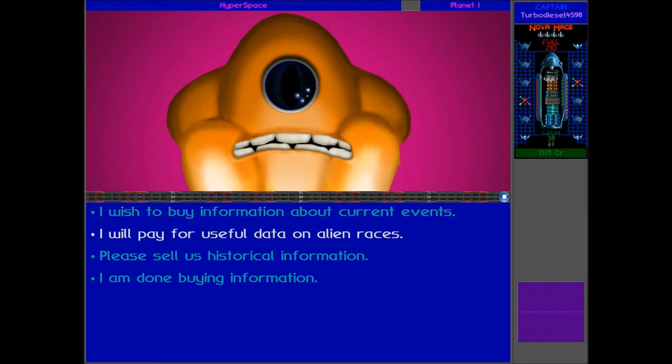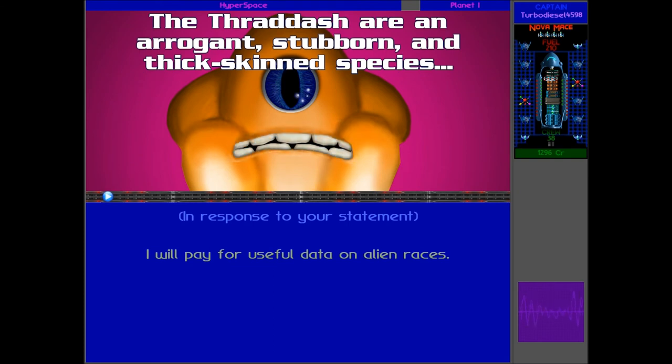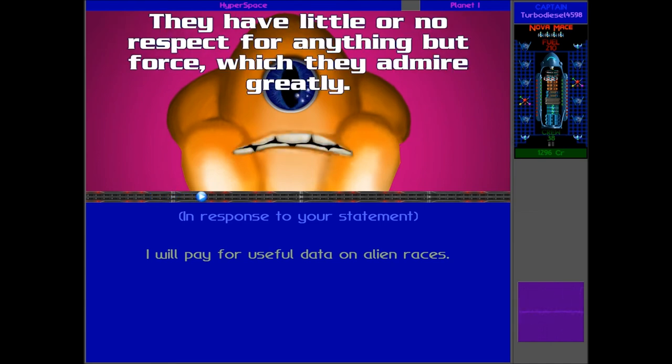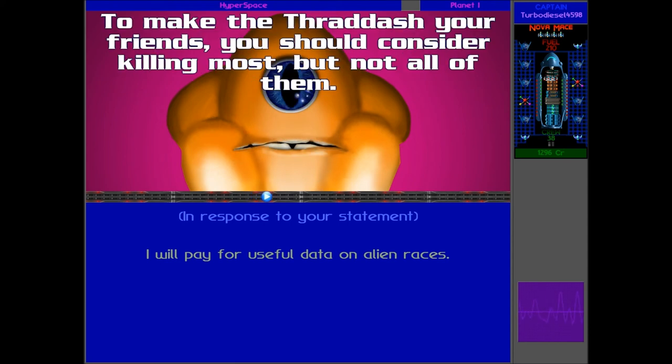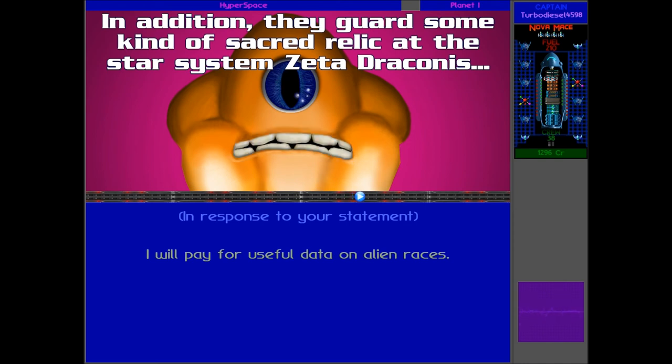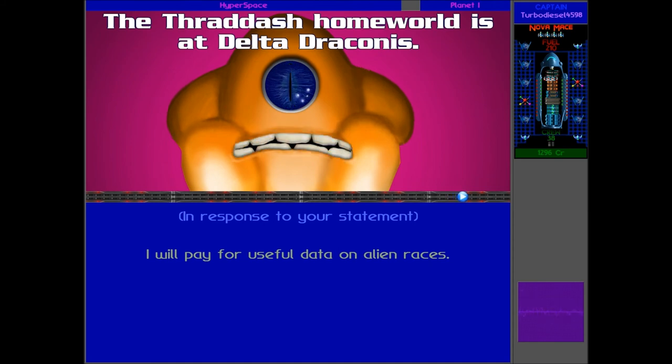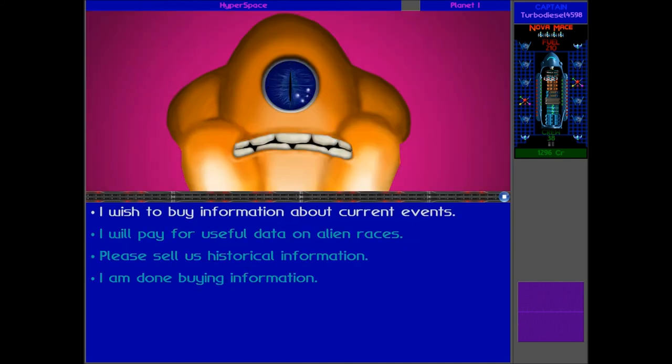So Zeta Hyades 6B — we're definitely going to have to go there. The Thradash are an arrogant, stubborn, and thick-skinned species who reside in the Draconis and Apidus star systems. They have little or no respect for anything but force, which they admire greatly. To make the Thradash your friends, you should consider killing most, but not all of them. In addition, they guard some kind of sacred relic at the star system Zeta Draconis, and the Thradash homeworld is at Delta Draconis. So to be their friend you have to kill some of them — maybe we'll try that the next time we meet them.